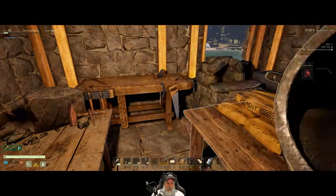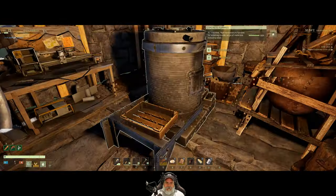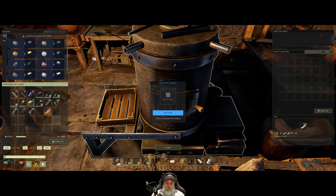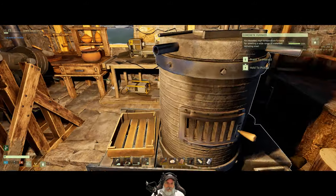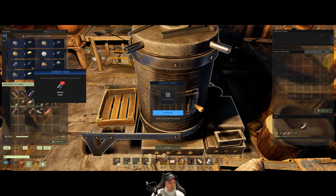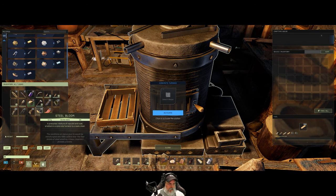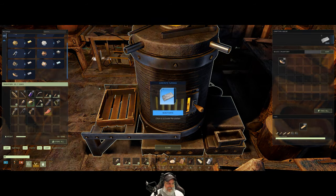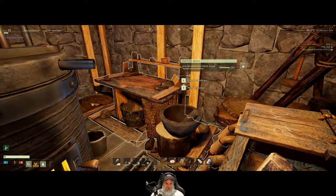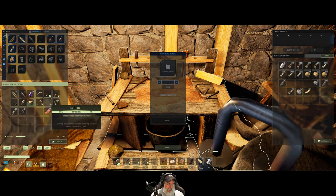I like this new model — it was different the last time I played. Let's grab some wood and put that in there. Now let's grab this steel bloom and put it in there and turn it on. We are finally making steel! It took us a long time to get to this point, but it's a good place to be, because steel is kind of the gateway into the better stuff in this game.